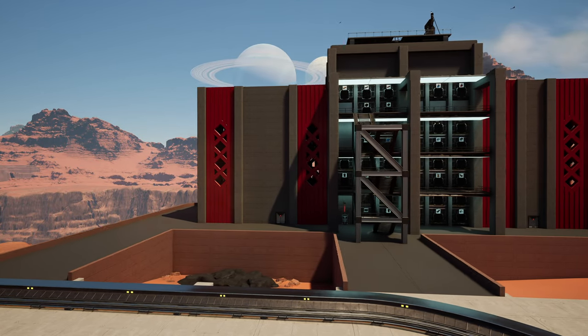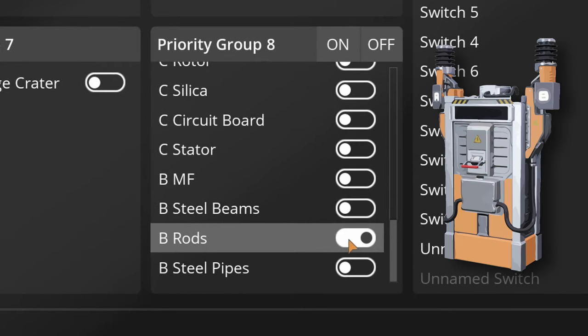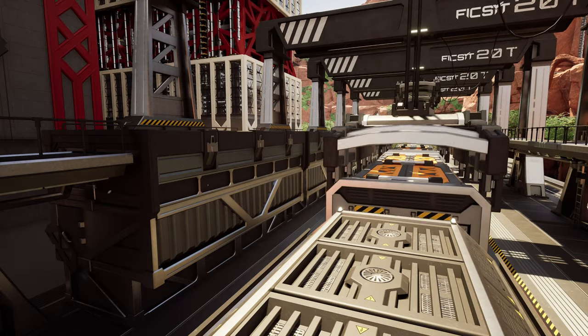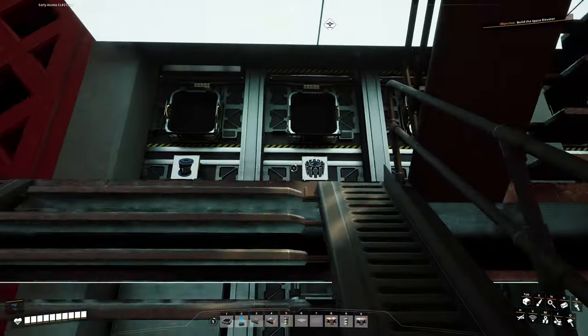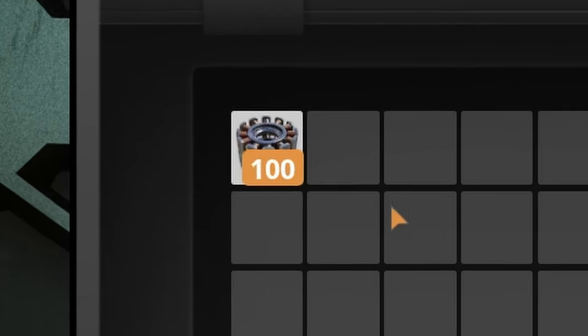You are looking at a remote storage blueprint connected to a train network. When I select required material in my priority power switch list, this material starts to load into the train from my personal storage factory. Then the train delivers items to remote storage units all over the map. There could be several remote storage units, and they can also be turned on and off remotely.